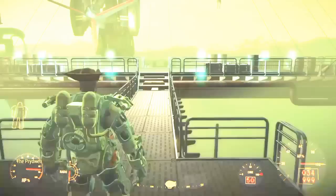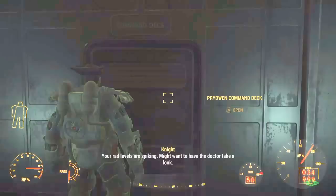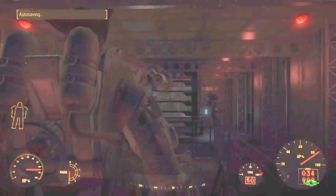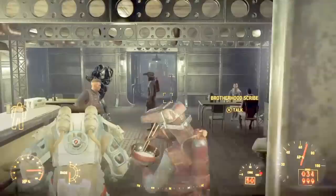Alright, once you arrive at the Prydwen, head on in through the doors, and then upstairs to the main deck. Now we're going to make our way down this hallway here.